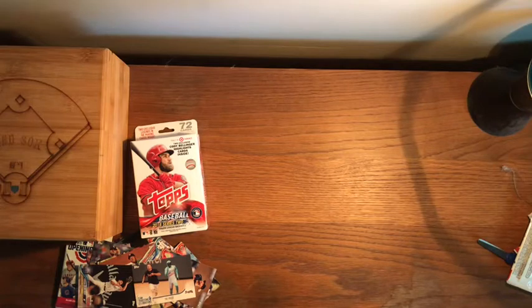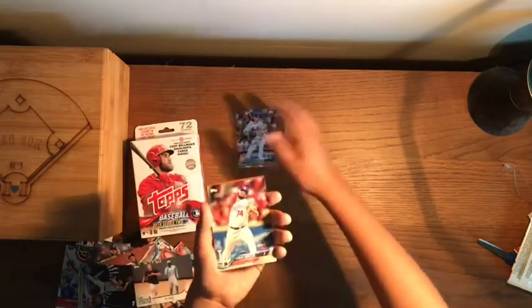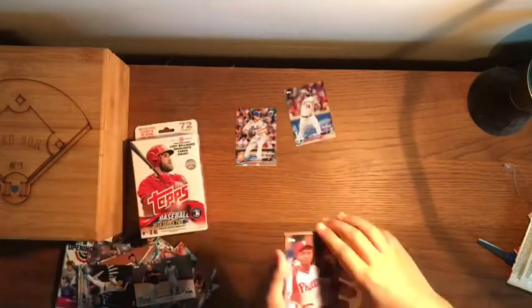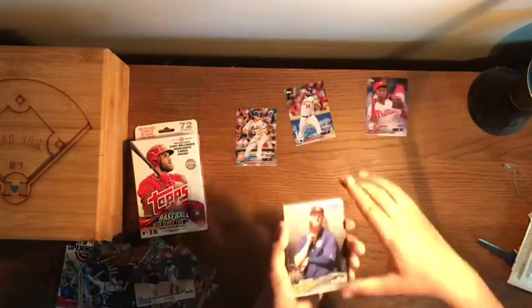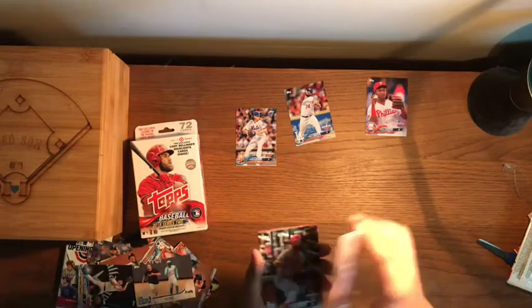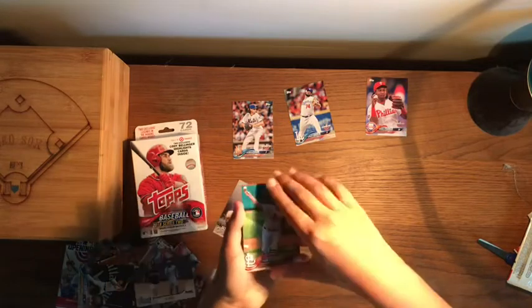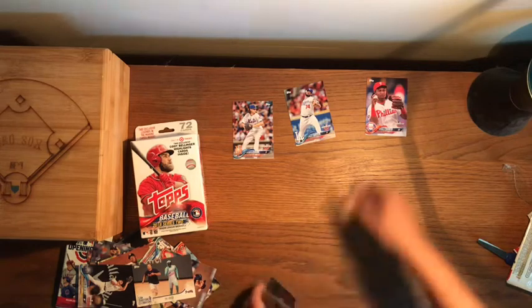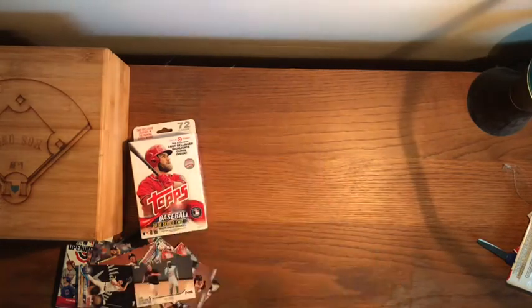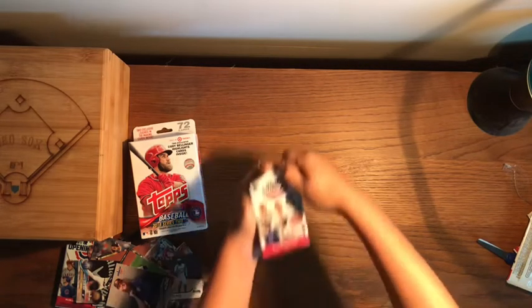I haven't got any Red Sox yet, hopefully we'll get at least one. Pack five: Jacob deGrom, Kenley Jansen, Maikel Franco, Dallas Keuchel — before Opening Day, pretty cool — Matt Carpenter, Adam Wainwright, and Alex Colome. Another pretty solid pack.